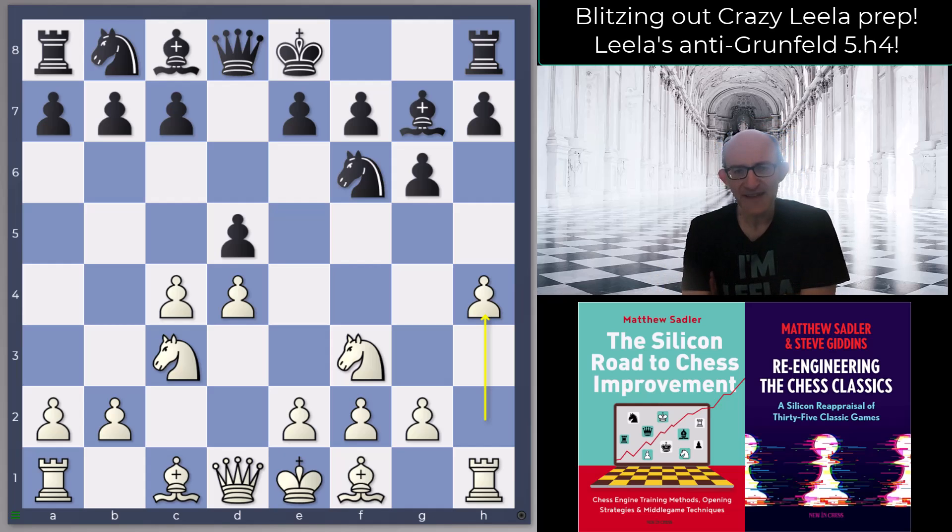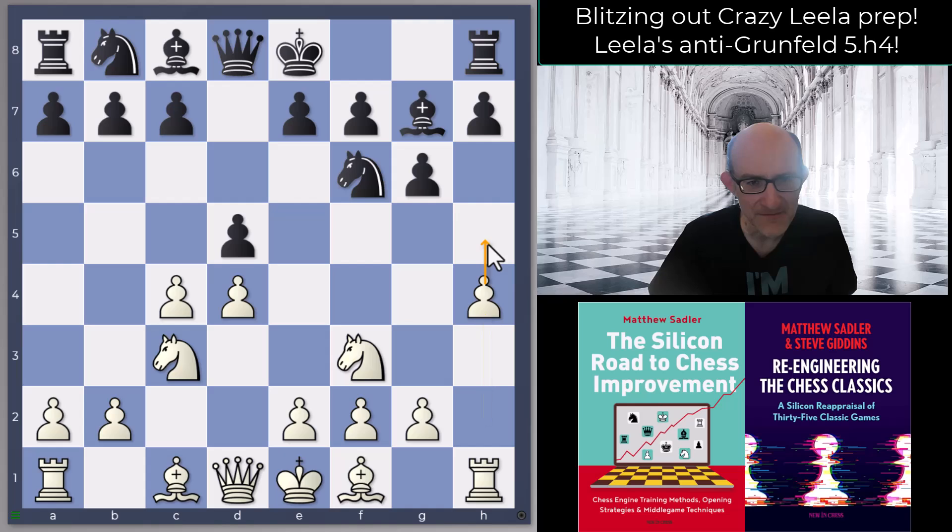What can black do in this position, and what is white doing with h4? Well, h4 is putting that AlphaZero march of the rook's pawn onto the board. After h5 you can play either h6 to chase the bishop away from this powerful diagonal, or hxg6 to open the h-file. The other nice thing about h4 to h5 is that it's destabilizing this pawn — if black plays knight takes h5, we can take the pawn on d5.